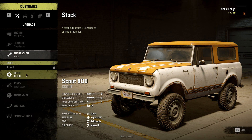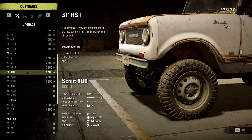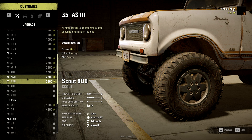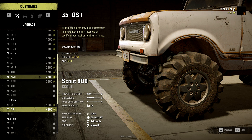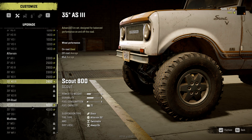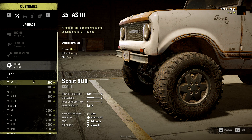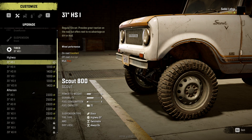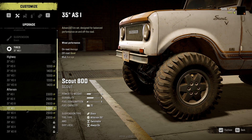Suspension — race stock. Tires: off-road tires, mud tires. Off-road excellent, mud good, on-road average. What we have right now: on-road excellent, mud poor. So I think I'd like to have the off-road tires. Advanced tires are designed for balanced performance on and off the road. They'd be even better for off-roading. 4200 — let's do this!